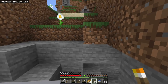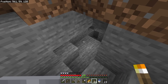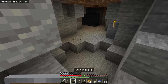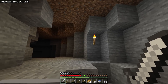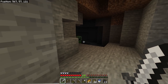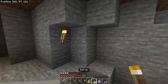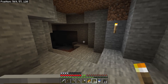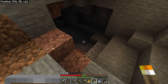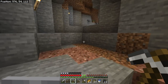As we enter the cave, there's a creeper — we need to light things up. Lighting caves prevents new mobs from spawning around you. Pro tip for fighting creepers: hit him, back up, hit him, back up until you kill him. We're going to place torches on the right-hand side as we go deeper. That way, when we need to get out, torches on our left means we're heading toward the exit.